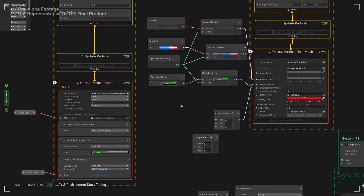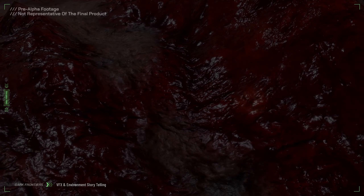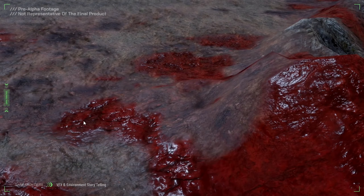Now, Dark Frontiers has boasted stellar graphics from the start, but what the team has been able to add to the visual storytelling is nothing short of impressive. We have lots of new shaders and animations that will liven up the game world with moving objects, visual effects like sparks, smoke, and fog, a highly detailed environment, and so much more.